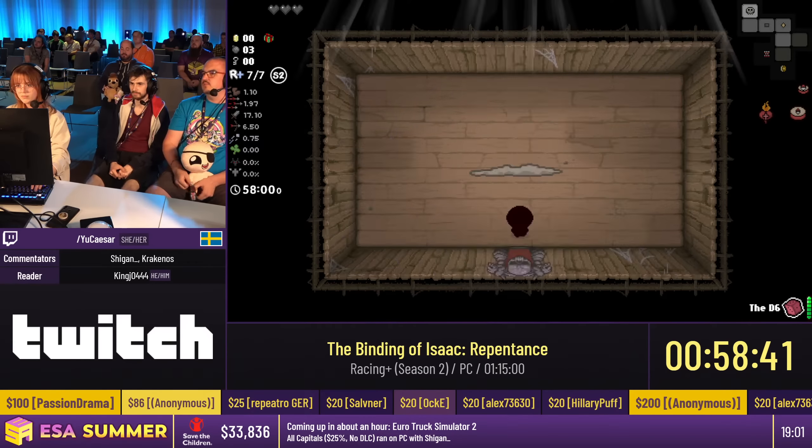This boss has a special mechanic — you can feed it a bomb for a fast kill, as you saw. Especially at a point when he has a shield, you can't deal much damage, but the bomb just goes through that shield. Also, Dark Judas can't get Red Heart containers — it's essentially just Soul Hearts and Black Hearts. We'll reach the boss of Caves 2 here — as you can see, it's pretty fast. Still no devil deal, but the tears up is alright.